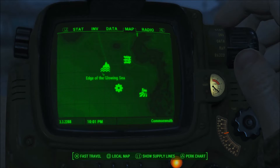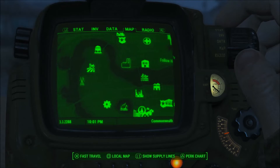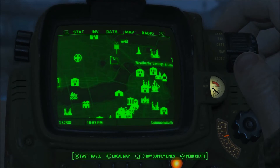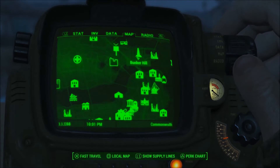Vault 95 — I cleared the Glowing Sea, which is a hellhole. Here it is now, to show you the glitch. I'll go in from Bunker Hill.